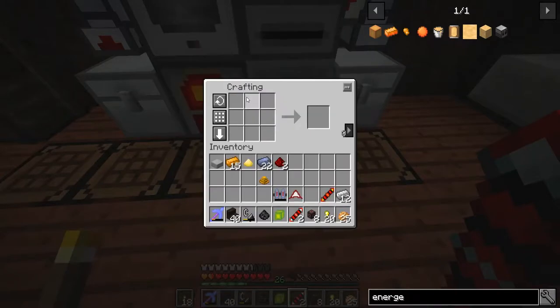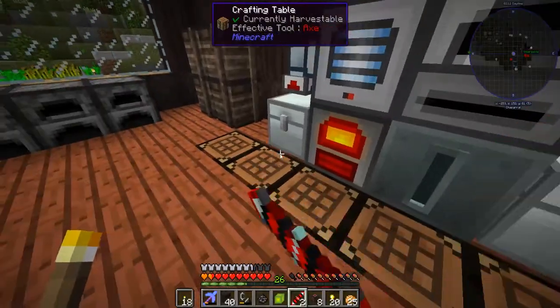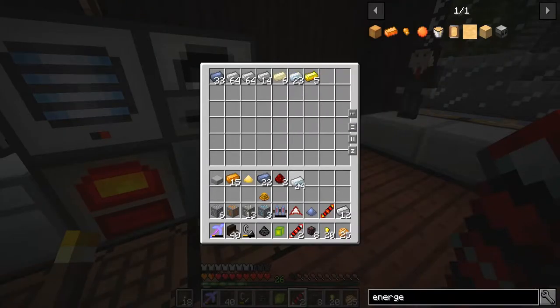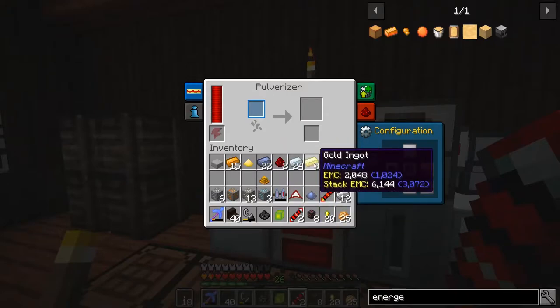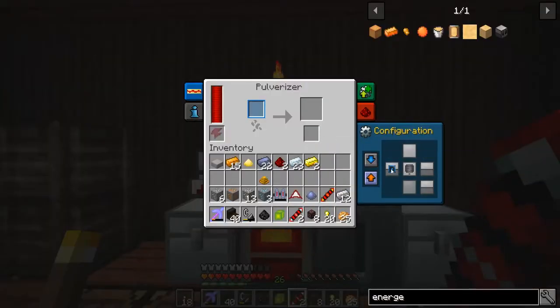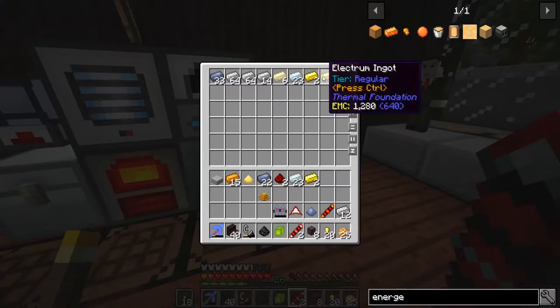We can make electrum from silver and gold. So let's go ahead — we need silver and gold. Let's make some gold — alright, we got the gold. Now we make the silver. We got the silver, let's put them together and what does that get you? It gets you electrum! Now we can add this back in, throw our ores back in. Electrum blend!